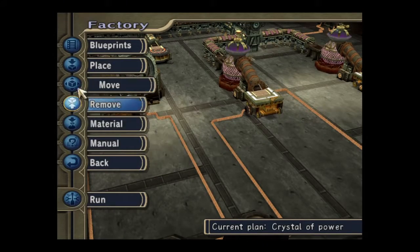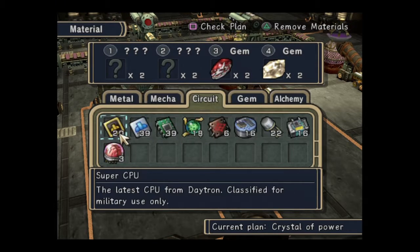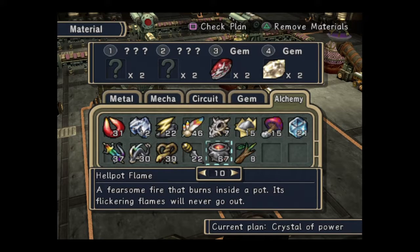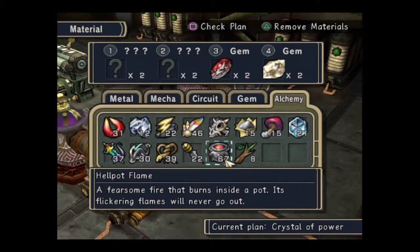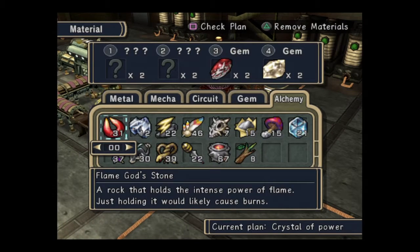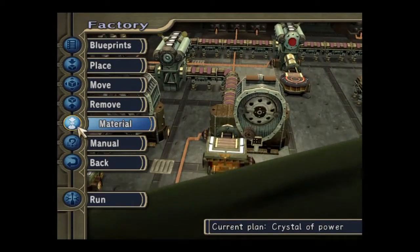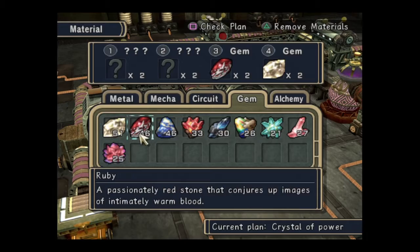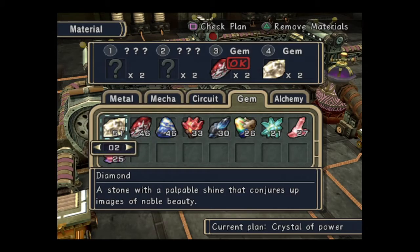So let's see if I can put the materials on. Two things that are really hot — I don't think it really matters which you put in first, but I'll just go with the flow. Two of those and the other hot items. Two hot items, yep. And two crystals. I need a ruby — two of those. And a couple of diamonds.